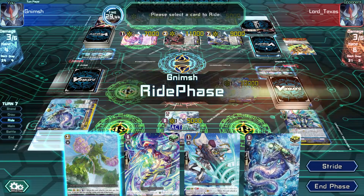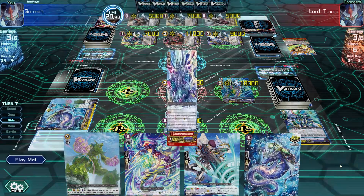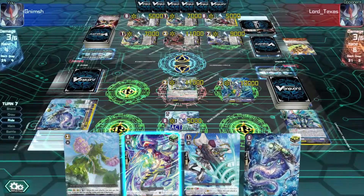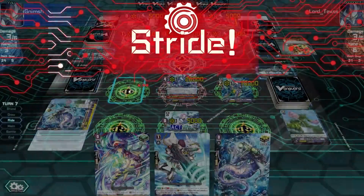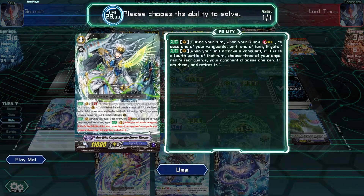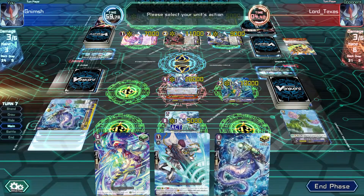He has more grade 4 guys in his G zone, and I obviously got my crit trigger but it didn't help. So what do we get? During your turn - choose your Vanguard until end of turn - when your unit attacks the Vanguard on the 4th battle of the turn, choose 3 of your opponent's rearguards, your opponent chooses 1 card from them and retires it. I can use it but it won't work because I won't be able to attack that many times.